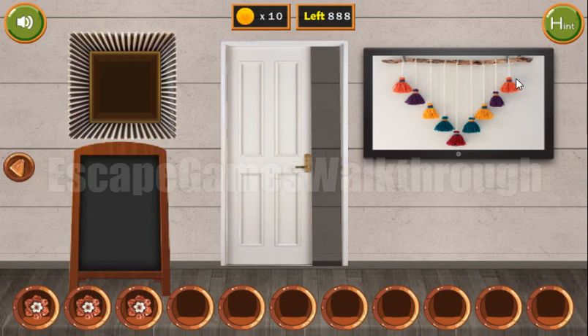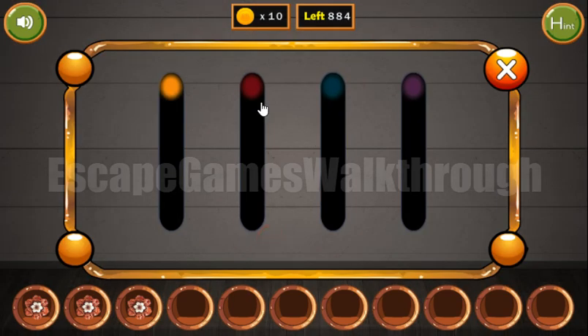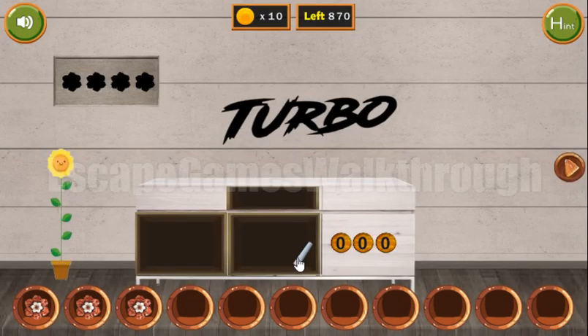Turning on the TV, we can see the levels of colored threads. Here we are to use them — dark red is on the bottom, teal is one step less. And that's okay.